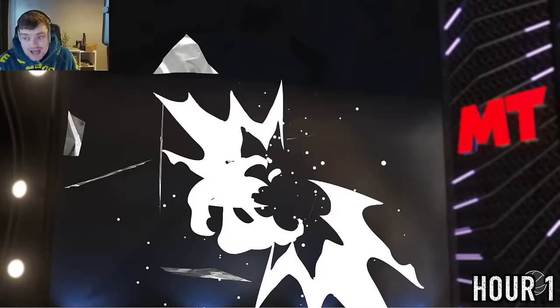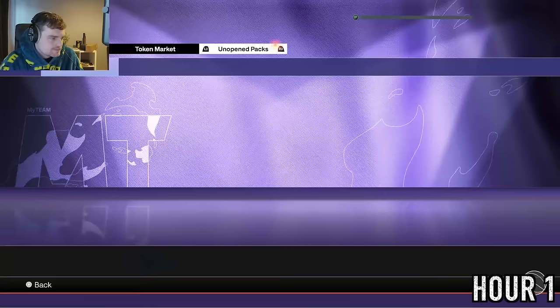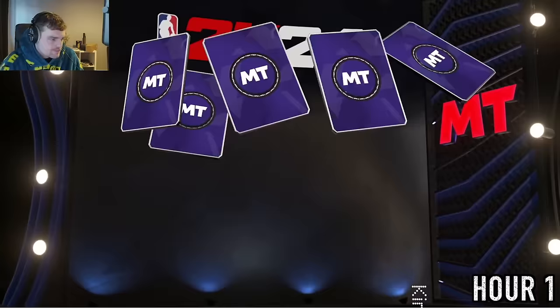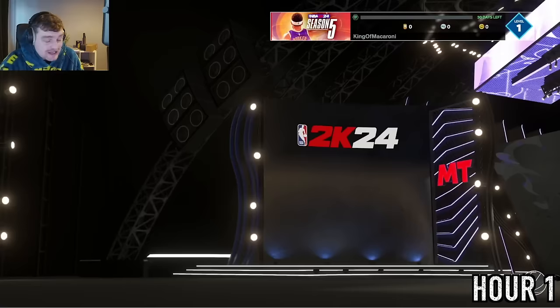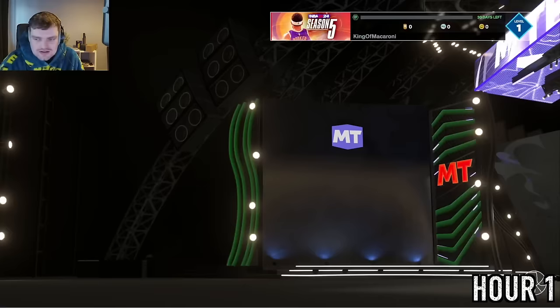We open our first Pink Diamond Max Strews — he's not making the starting squad, but he's fine for TTO or TT Offline. We also open the PS Plus packs, which aren't cheating since every PlayStation account gets them, and we get really lucky: an auctionable Ruby Paul Pierce. That's really nice and sets us off well — everyone on PlayStation gets these packs.